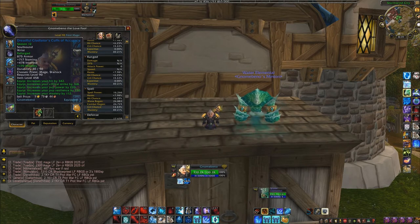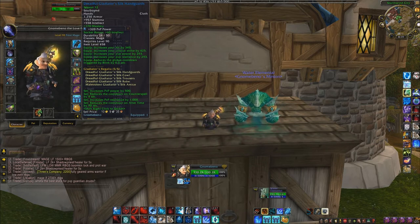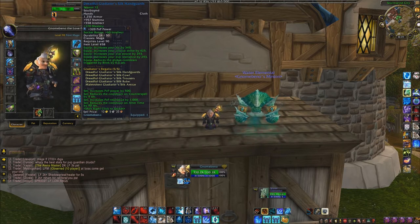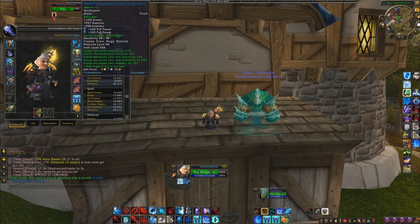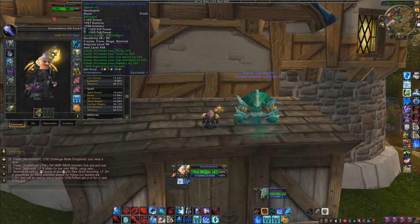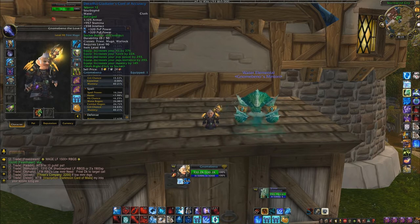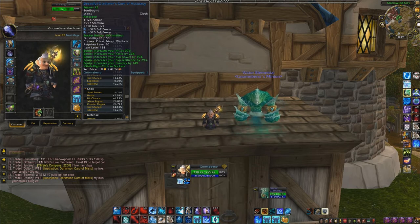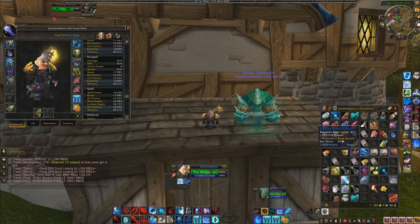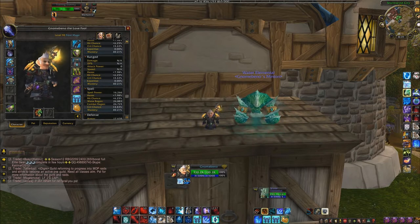For my bracers they don't have a gem slot so I didn't gem anything. For my hands I went straight up PvP power to get that extra 60 intellect — you can't go wrong with a bunch of PvP power while also getting that socket bonus. For my belt I just went double PvP power and got that socket bonus with the belt buckle. The PvP power gems are called Stormy River Hearts — just look those up in the auction house. They're pretty cheap on my server.